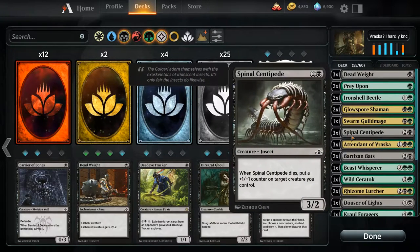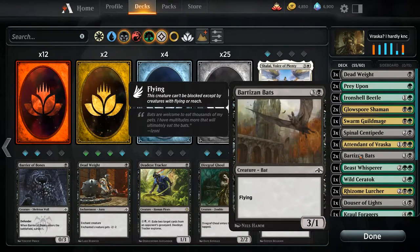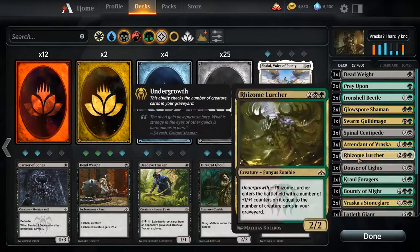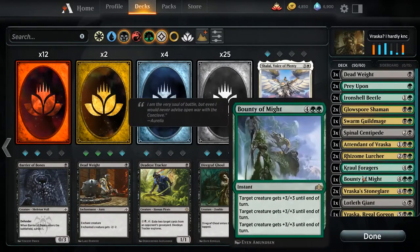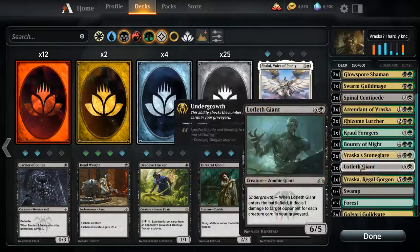Spinal centipede's okay. I'm gonna hold on to a tendon for a second. Bats out, yep. He's very good if you get him, but he's not doing what we want. We get rid of the dowser. Undergrowth works, that's good. There's only two undergrowth payoffs in this deck, but we're gonna fix that.